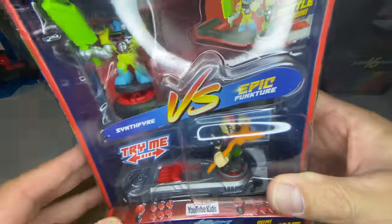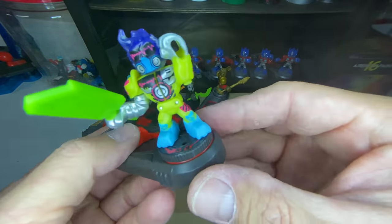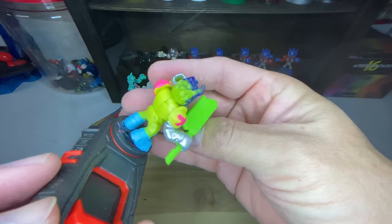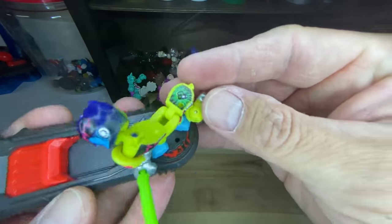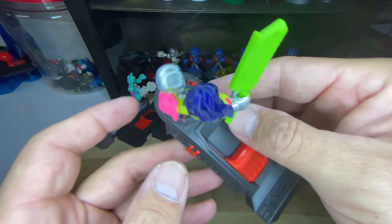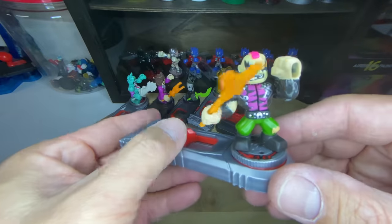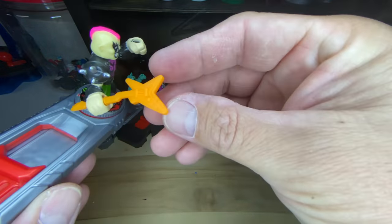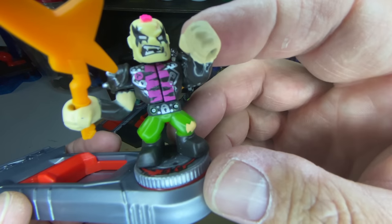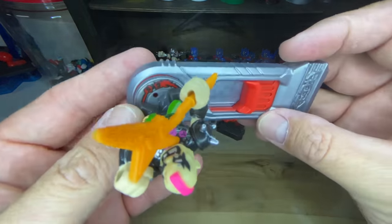In this next pack we have Synth Fire — a very nice, very colorful warrior. He has the same head as Burnout but is completely different from anyone we've seen before, and his weapon is massive. Also in this versus pack is Puncture — he comes with a guitar weapon, green pants, and a pink mohawk. You can already tell this guy is hardcore.